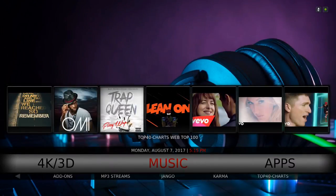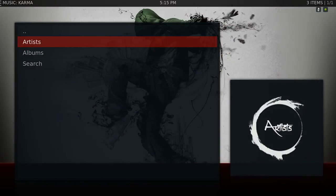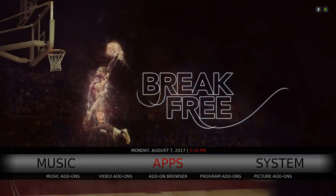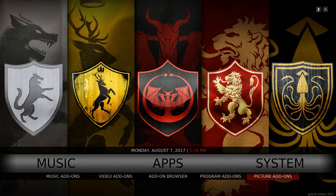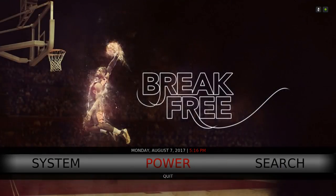In the Music section the widget shows Top 40 Charts and Web Top 100. Clicking on Music takes you to the Karma add-on. In the submenu you have Files/Add-ons for music: MP3 Streams, Django, Karma, and Top 40 Charts. Under Apps you have music add-ons, video add-ons, add-on browser which takes you to Install from Zip File, program add-ons, and picture add-ons. Under System you'll find your File Manager, which takes you to Add Source, and your Power button to quit.